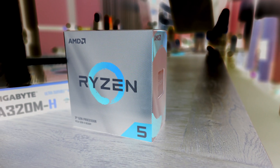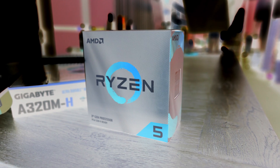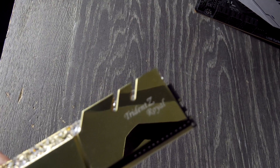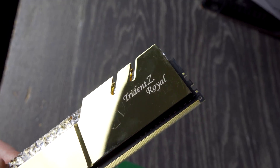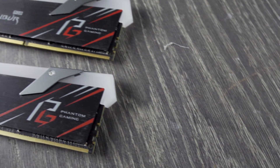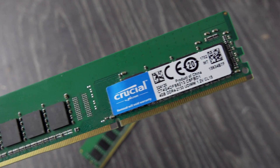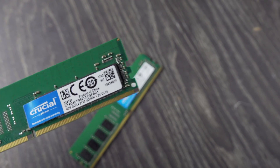If you are in the market for a new Zen 2 CPU, take for instance the Ryzen 5 3600, you may be wondering: do I need to go out and spend all this extra money on fancy gold bling 3600 CL16 memory, or can I get away with a bit of an in-betweener, say some 3200 megahertz, or can I scrape the bottom of that barrel and get some 2133 megahertz DDR4 memory, and save ourselves a few bucks?